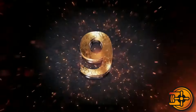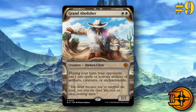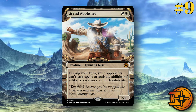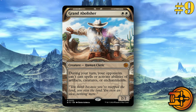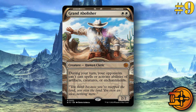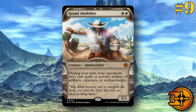At number nine, we've got Grand Abolisher. This card is not new — it is getting reprinted and will be standard legal, and this card is really strong if you're unfamiliar with it. It was recently reprinted in Commander Masters, and prior to that reprint was a pretty pricey card. It is two white, a creature — human cleric. During your turn, your opponent can't cast spells or activate abilities of artifacts, creatures, or enchantments. It went down to like ten bucks after its last reprint, so value-wise for other formats, it's definitely not a bad thing to see more accessible copies. I'm actually really interested in how this is going to play in standard — it's a pretty powerful card and I think it's going to have a chance to make an impact in certain decks.